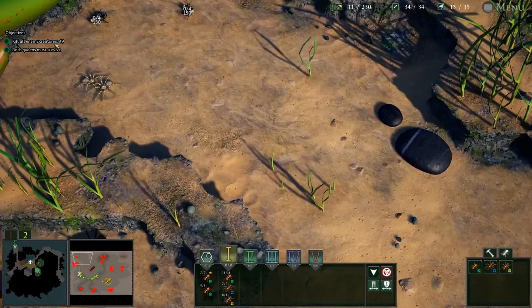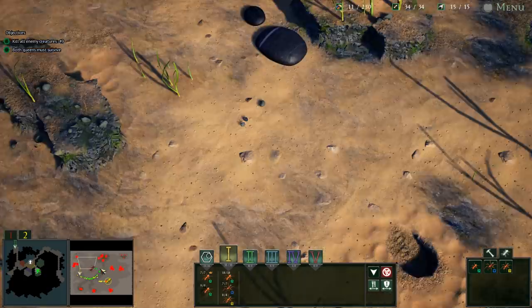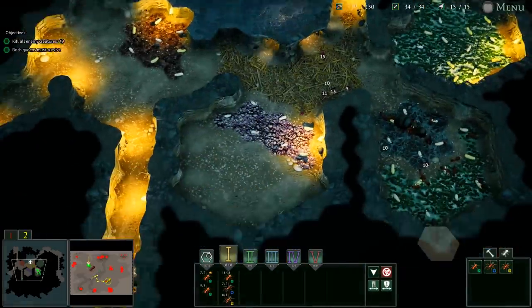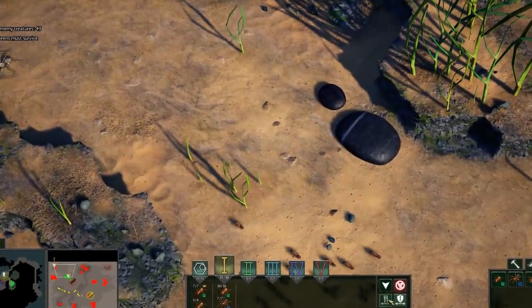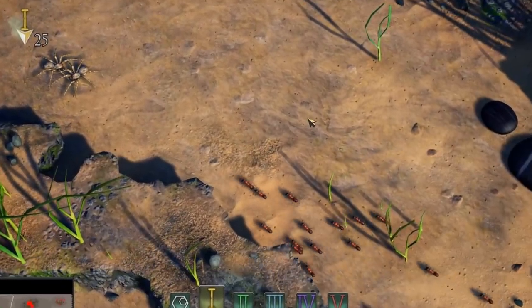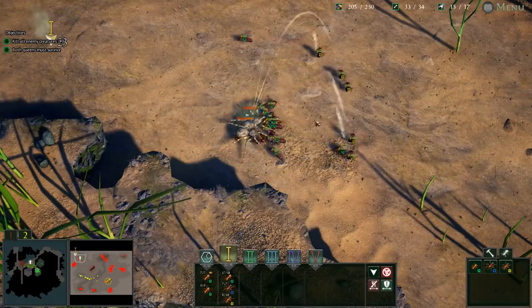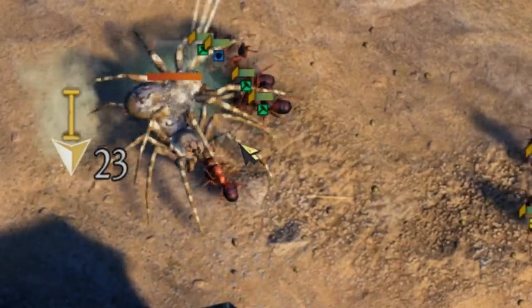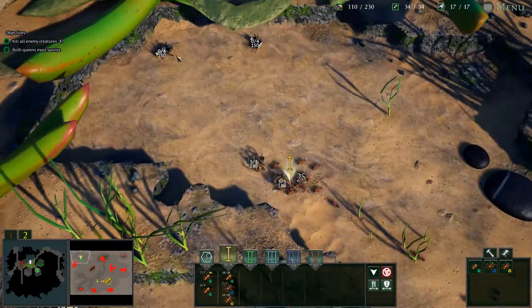We gotta get all the food before yellow does - now it's competition. 49 enemies left. The next one is up here with 300 food guarded by two medium to small spiders. Food is full, which means it's time to get more soldiers. Ants charge! They attacked - they were the aggressors. The spitters flanked around and they also dropped food themselves. Now get all the food!